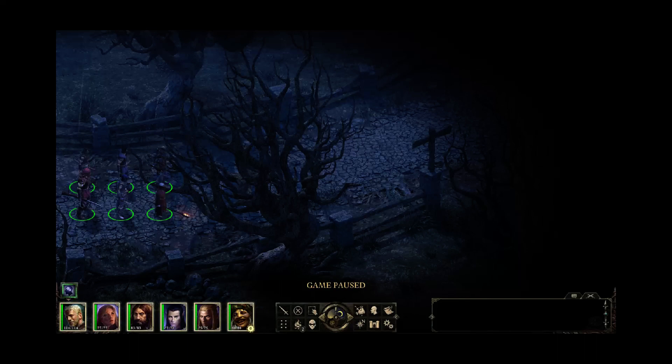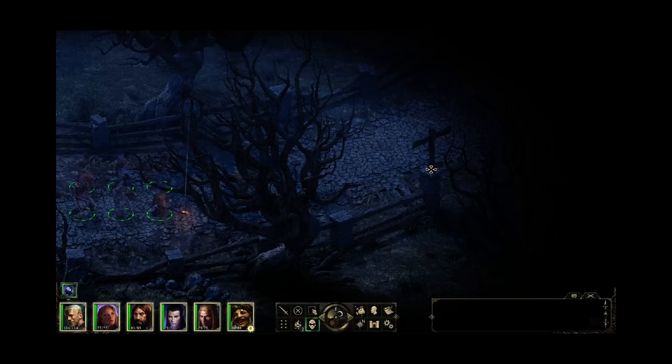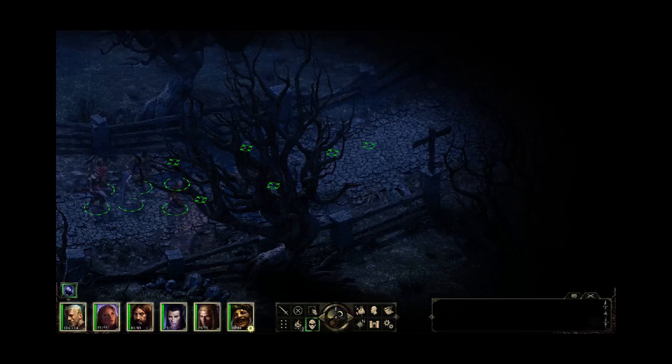Good evening, ladies and gentlemen, Papa Boris here playing some more Pillars of Eternity. We're in the Esternwood on the way to Lord Raedric's castle. The ultimate goal is to take down the Lord because he is a bad man who is hanging people in trees for giving birth to Hollowborn babies, which really isn't their fault, but he doesn't care.